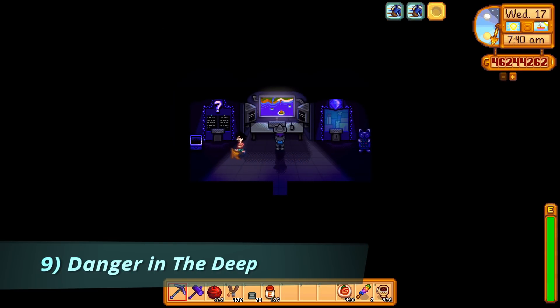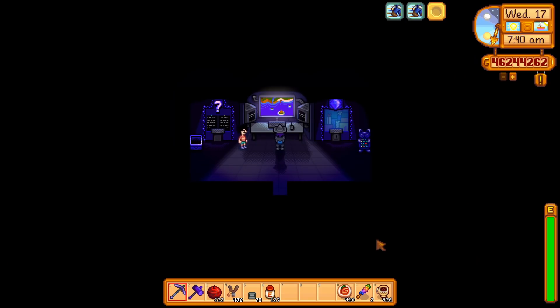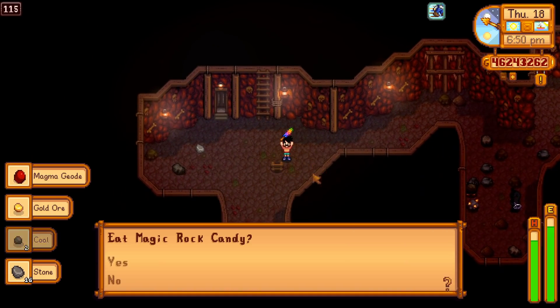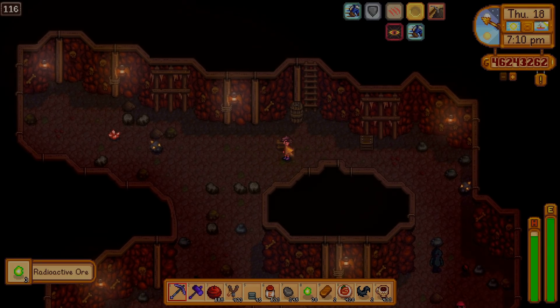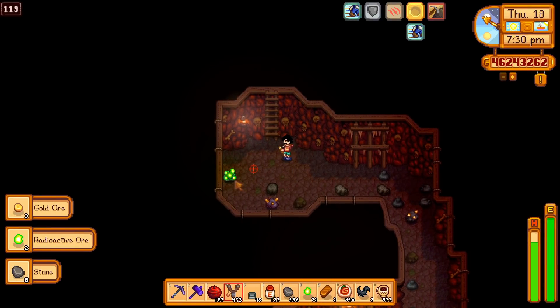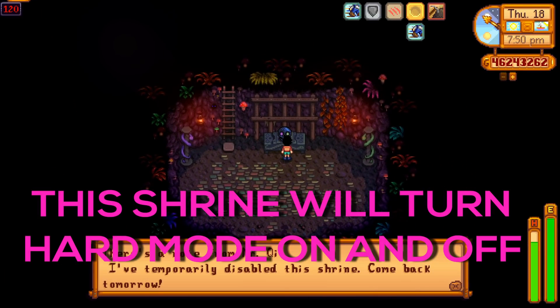The 9th quest is Danger in the Deep, and you'll receive 50 Key Gems if you can reach the bottom of the mines again in 7 days. Similar to the last quest, you'll now encounter new monsters. Just like your first mines journey to level 120, the elevator will save your progress every 5 levels, so this can be done in chunks. Be on the lookout for special slimes that have the star antenna on their heads — I noticed one drop pressure nozzles, which is a pretty great find. Be aware of the Putrid Ghosts: they will cause a nauseated debuff if they hit you, and you'll be unable to heal or consume items for a period of time.